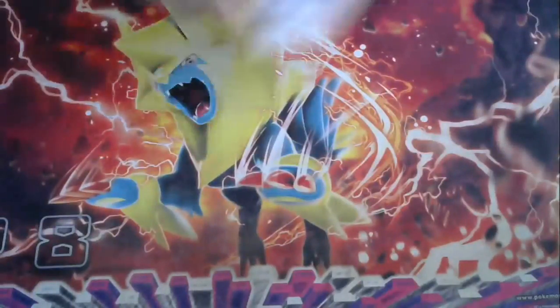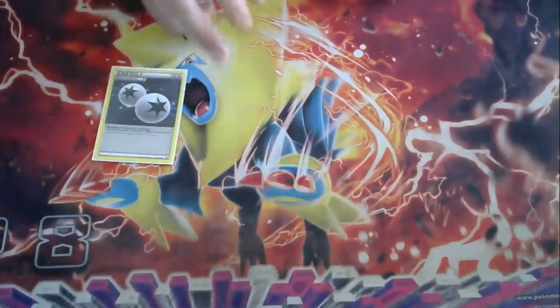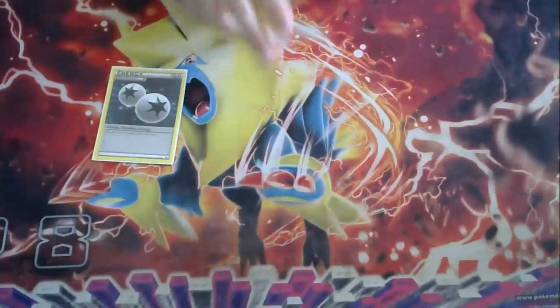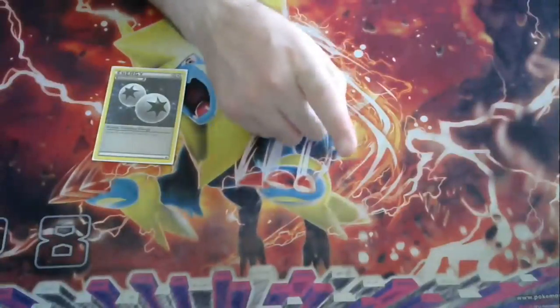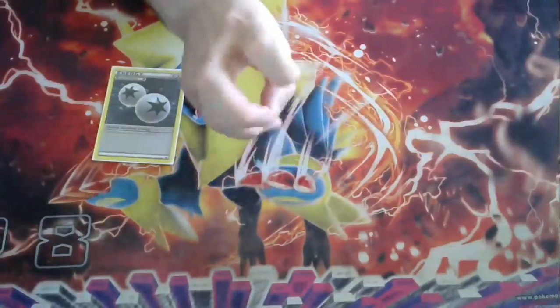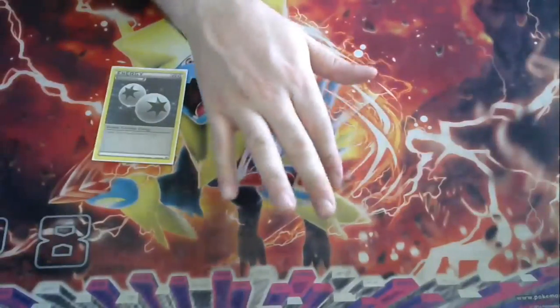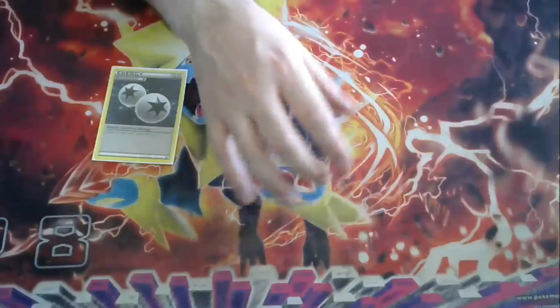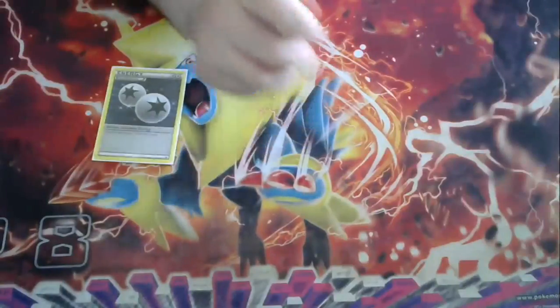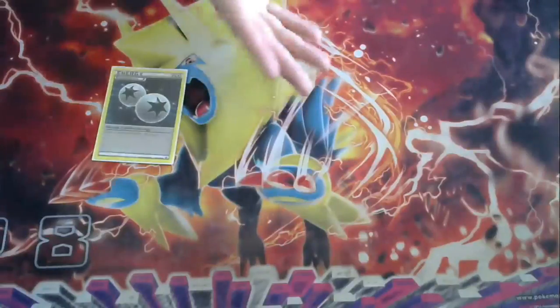Moving on to Energy is pretty simple. This is just going to be DCE. Double Rainbow is not going to be useful in most cases because your two Evolutions are what you're attacking with. You can't attach Double Rainbow to Vikavolt or Vikavolt GX because they're considered like EXs, but you could attach it to your Zebstrika. So if you were Hex Locked and needed to get Zebstrika out, Double Rainbow would be the only way to do it in one turn — but it is a very, very specific scenario you can consider.